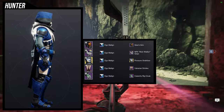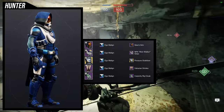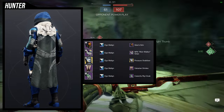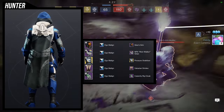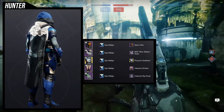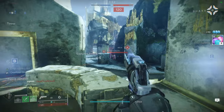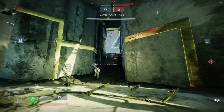Last but not least, we're using the Vicarian Strides only — and I'm actually quite surprised by how much I like this one. Helmet: Quaz Grin. Arms: NPA Weir Walker Grips. Chest: Pressure Stabilizer ornament for the Gyrfalcon's Hauberk. Cloak: Calamity Rig Cloak. I could have used the Omni Oculus mask to remove the hood for more of an underwater vibe, but I love the contrast between the blue, bone color, and orange on the Quaz Grin — that's really cool.